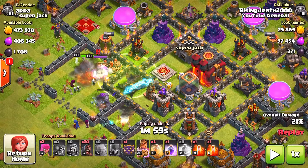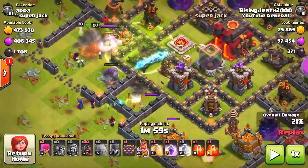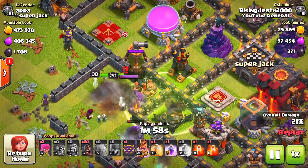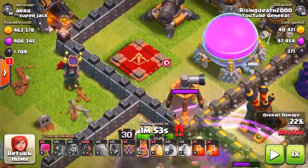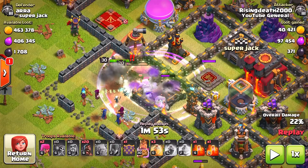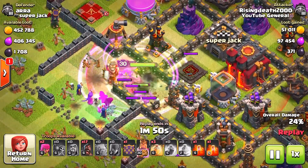I was hoping my golems would go towards the right hand side where there are many gaps, but sadly they didn't. However, there was a giant bomb within this compartment which got triggered — that worked out really well. You also want to take out the enemy archer queen and barbarian king if possible. If the heroes are on opposite sides of the base, I recommend going for the archer queen because she does a much bigger amount of damage than the barbarian king.